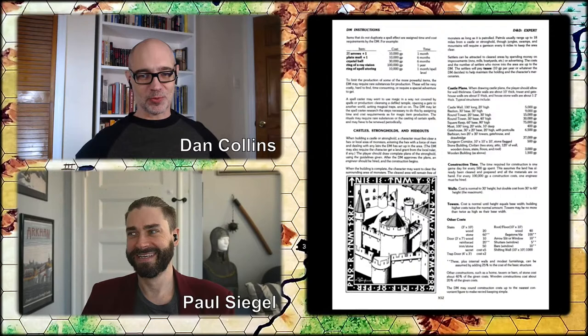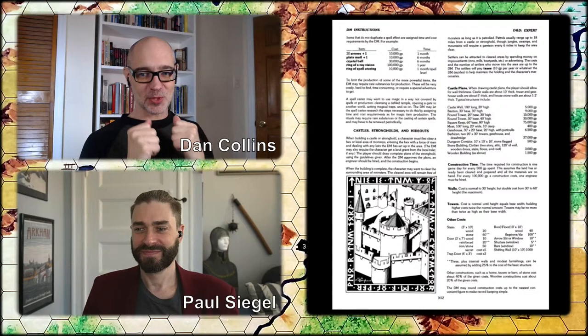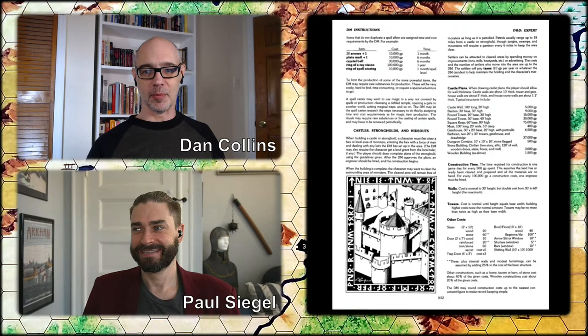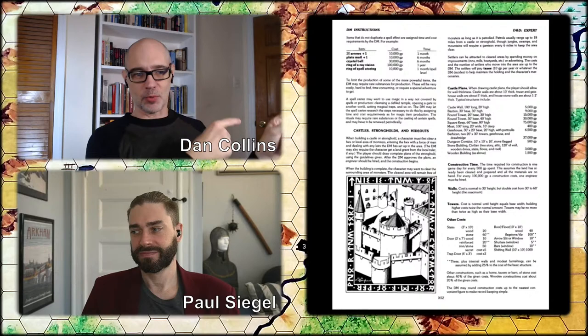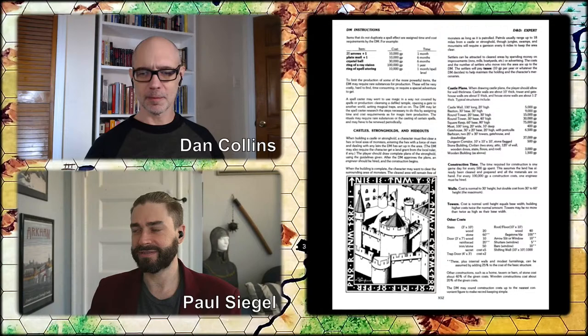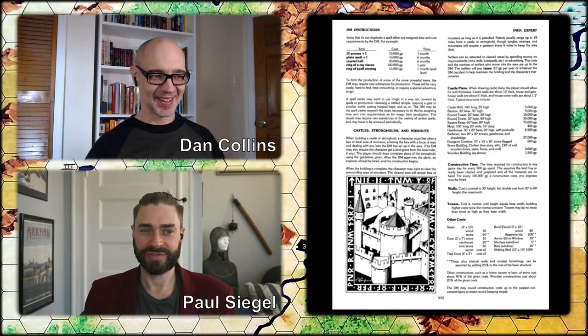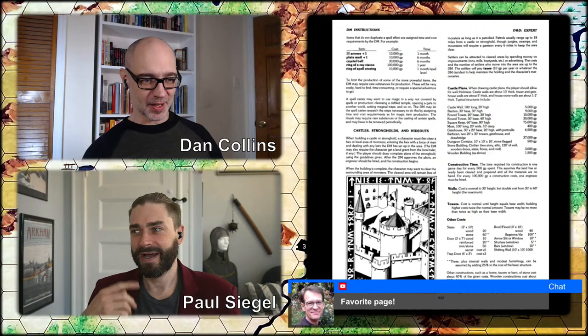We don't usually show the love we hold for the Moldvay/Cook Basic/Expert rules on camera. I'm so glad you pulled up this page from the expert rules — there's the art by Bill Willingham and just a slightly edited list of castle elements, basically the same content from the original D&D page we looked at, except not handwritten. Now it's nice tables and nice print, but it's still ultimately just 'here are the costs for all the bits and bobs of how to build your castle' and no guidance whatsoever for what the heck the game turns into when you own a castle.